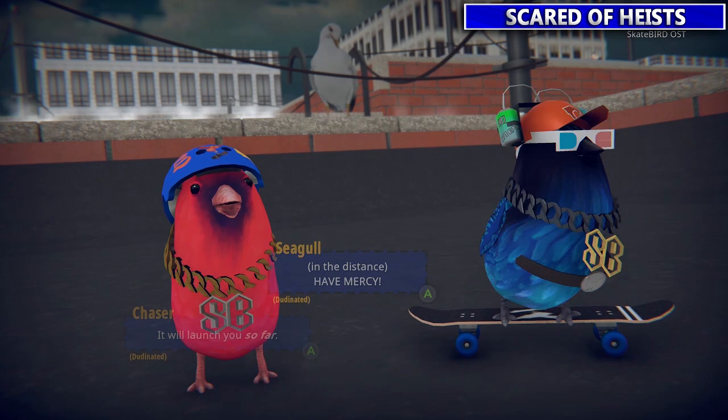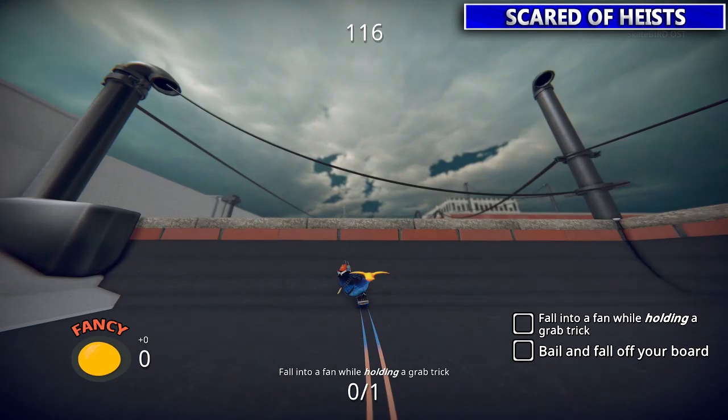Next one we're going to talk to Chaser here. Pretty easy — transfer and then hold B to do a grab trick and just hold the trick until you get launched out into the distance. He loves the stunt business.